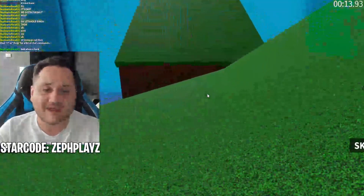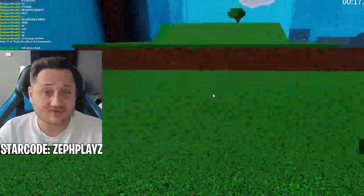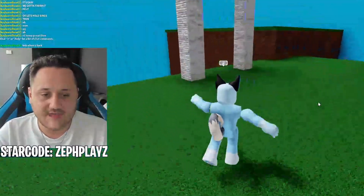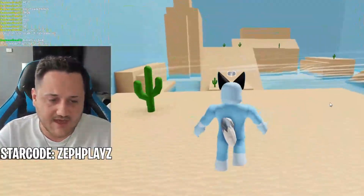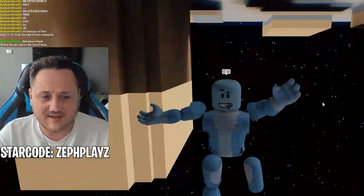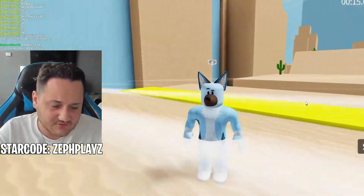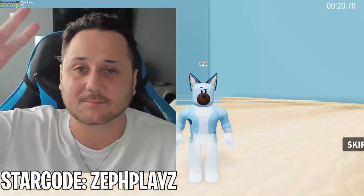Once I reveal this character, make sure to put a rating down in the comments. Let me know who I should make next - should I make the other characters from Bluey? Let's reveal the back first - the tail doesn't look as bad as I thought, sometimes tails look terrible on Roblox. And here's the front - the snout isn't the greatest, I wish it would show the smile, but it is what it is. The ears didn't turn out too bad either. Let me know how I did and who I should make next - thank you guys so much for watching!